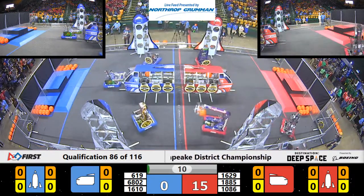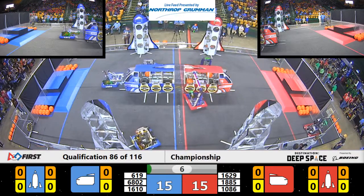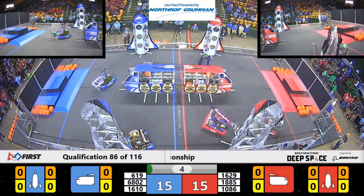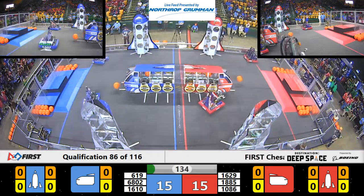Garrett Coalition sticks that first hatch panel on. They come over to go get another one. 1086 dropping their cargo in. I-Lite working on their cargo ship. Coordination here between these three awesome teams on the Red Alliance.